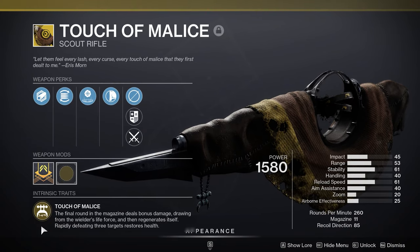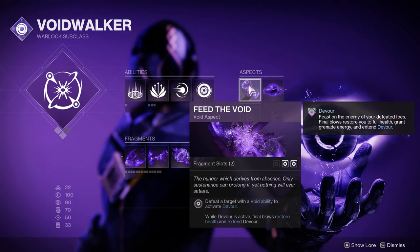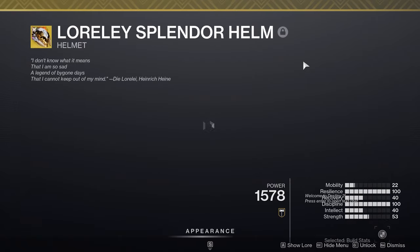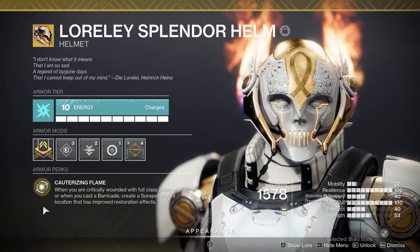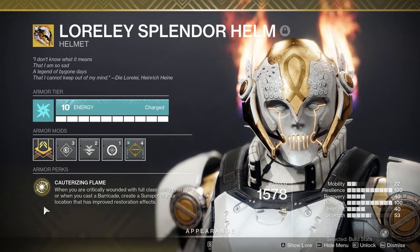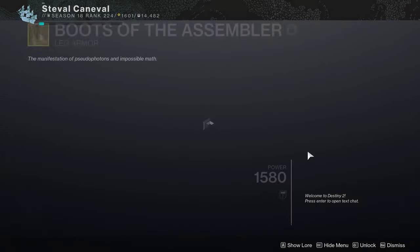I was trying to figure out what worked best with Touch of Malice. Obviously, my first thought was Void. Devour seems like the perfect pairing for a weapon that's literally trying to kill you, but that's been done before. So I then thought about Loreley Splendor and realized that's pretty much Devour but on Titan. So that got me thinking about an exotic armor piece I haven't seen in a long, long time: Boots of the Assembler.